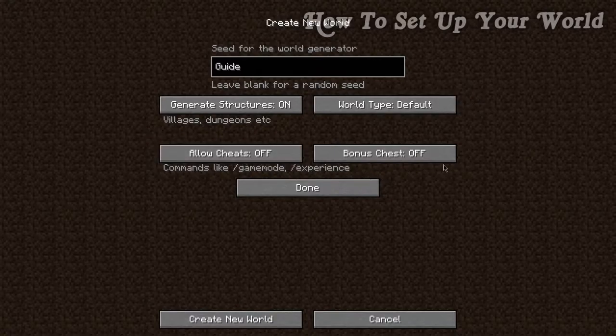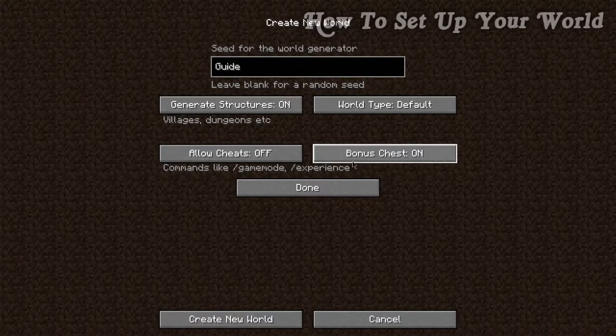The next two options are allow cheats on or off, and the bonus chest on or off. If you're starting Minecraft for the first time, I'd strongly encourage you to turn the bonus chest on. It's not going to change your experience much — it just gives you a chest at the beginning with a handful of random items like apples, a pickaxe, maybe an axe, and various tools to help you on your way. It is much easier if you're playing for the first time.